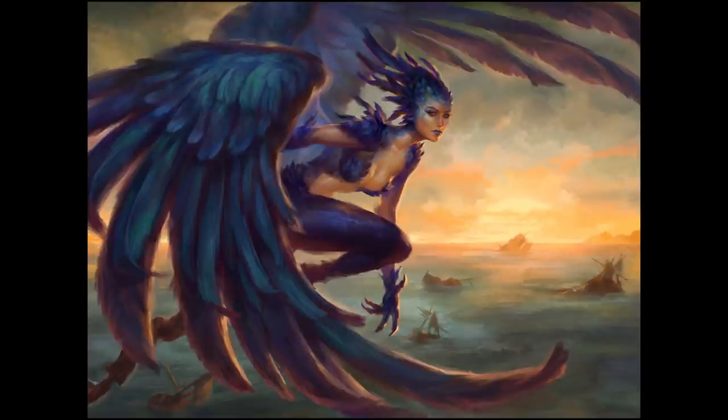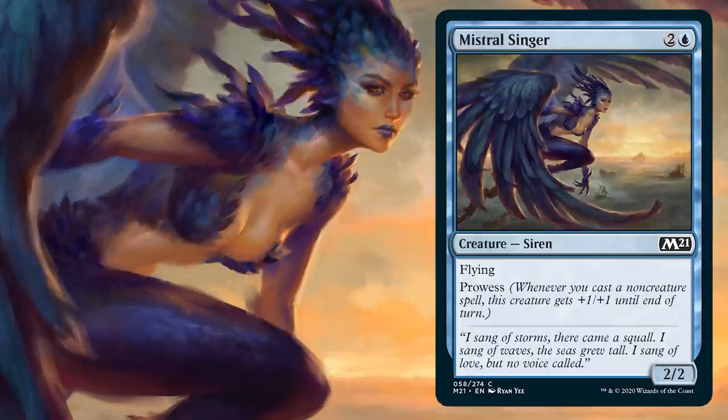Many of you watching are probably wondering what Mistral Singer actually does. Here is Mistral Singer as you'll find it in Core Set 2021 booster packs. In limited, a three-mana 2/2 flyer is kind of a staple, and having prowess is a big boost, so I expect this to see play in a lot of limited. It's another great example of how every single card has a story.